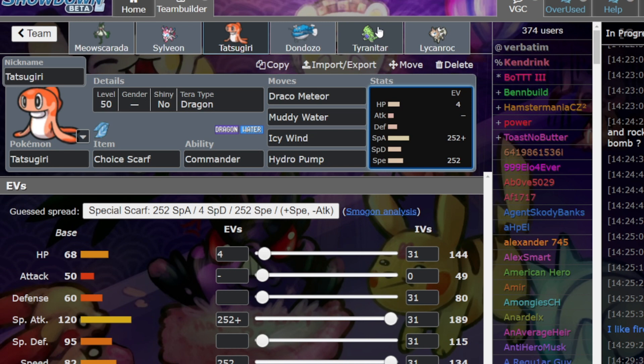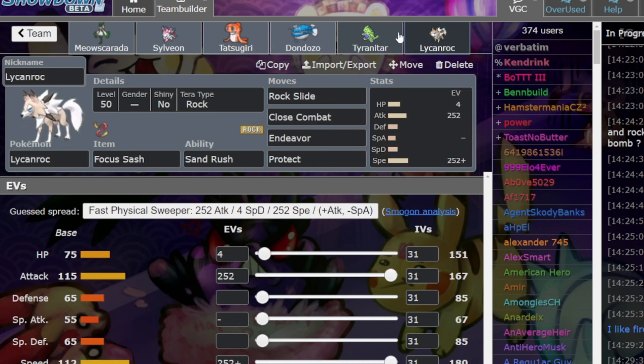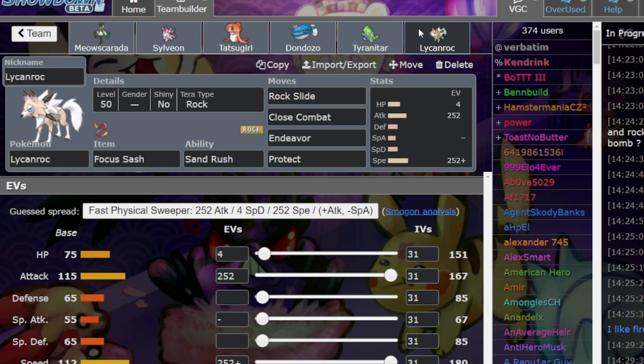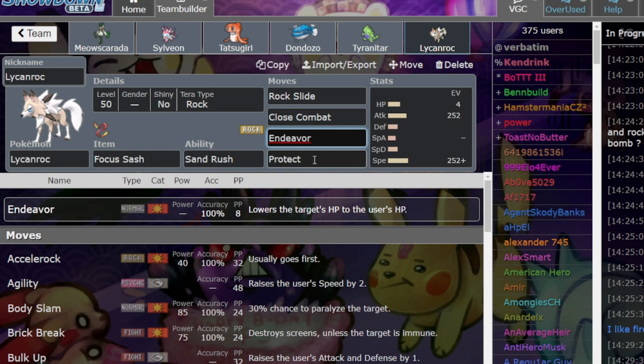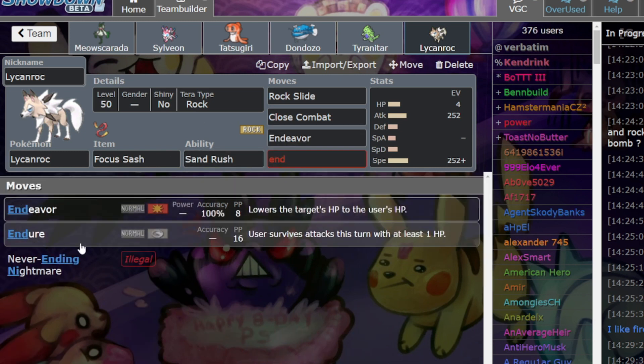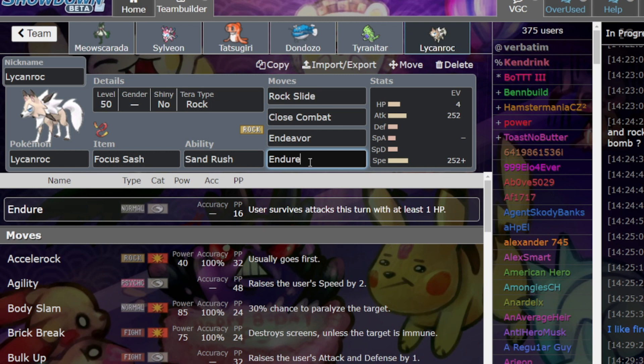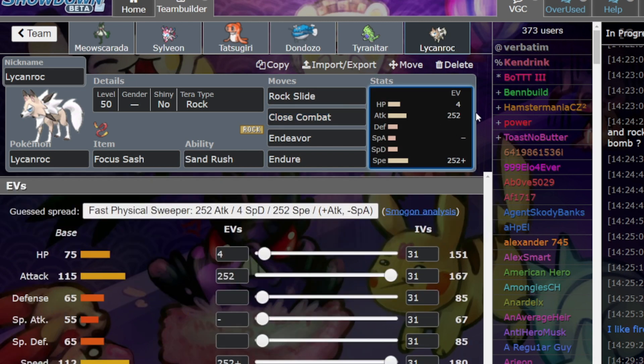Dondozo gained two new allies. Usually that's Lycanroc and Tyranitar. There are of course Dondozo variants which do not run Tyranitar and Lycanroc, but I've seen a lot of them. Lycanroc's strategy is to get down to 1 HP and go for Endeavor. People usually run Endure to make it more reliable to survive to the Focus Sash at 1 HP. Then they run Rock Slide. Close Combat with Jolly Nature is actually super dangerous against Maushold, because you do outspeed Maushold by one point and can just one-shot it. I've also seen Stone Edge and even Stealth Rock to just get around priority.